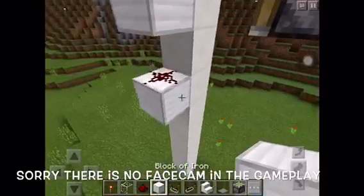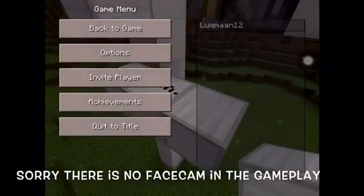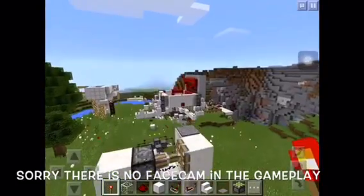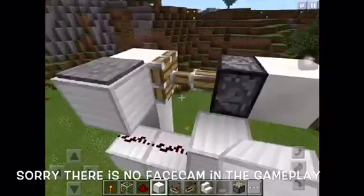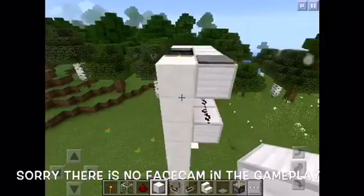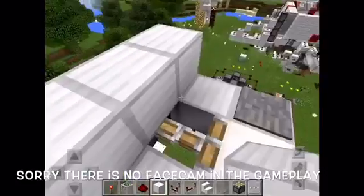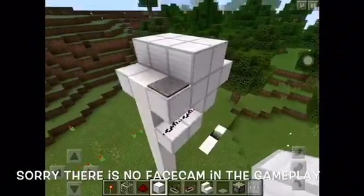Then keep another iron block over here and just keep it fast like this. Take a redstone torch — it just comes like this. So after this you take the block of iron and cover them, so it should be like a secret and no one should know this place. This is the piston right here, so you can cover it like this. Now see, it's fully covered.